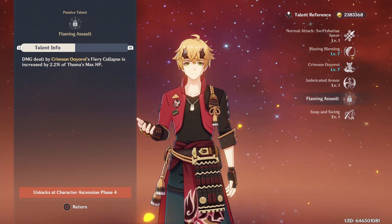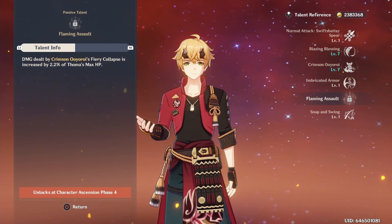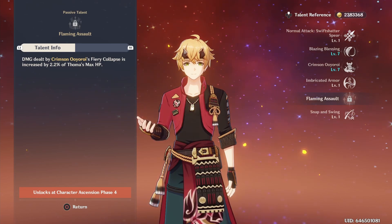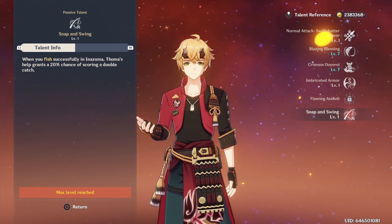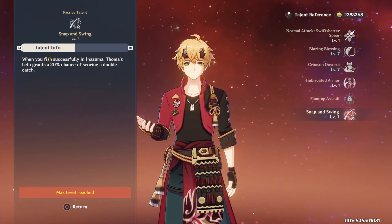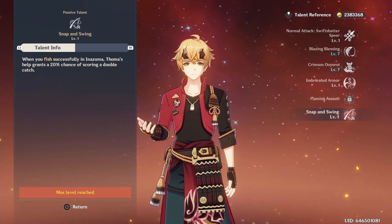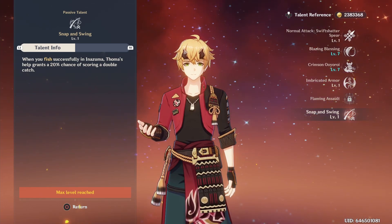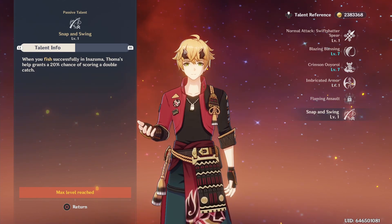His A4 passive in my opinion is not nearly as useful, as it increases his fiery collapse damage based on a small percentage of Thoma's max HP — which frankly isn't much even when he has a lot of HP since his attack is pretty low anyway. But extra damage is extra damage. And his level 1 passive grants a 20% chance of getting a double catch while fishing in Inazuma — not the most exciting talent, but if you're farming for the Catch, it will make you very happy every time it happens.